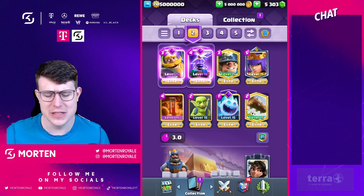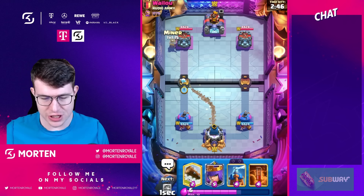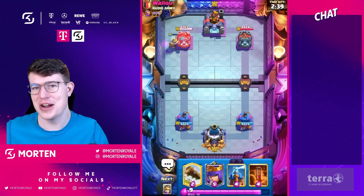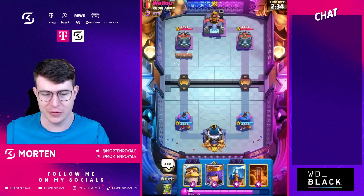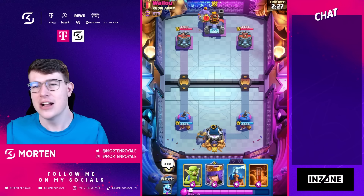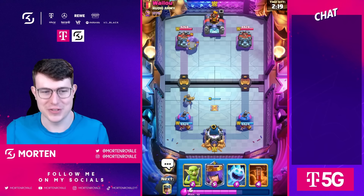I saw Mohamed Light having an absolutely wild win with this 3.0 miner poison deck, so I have to try it myself — it's so good. Found our first game here. By the way, thank you so much to everyone using code Mort. I got a ton of matches on X, Instagram, and in the comments. If you bought the pass with code Mort in any Supercell game, always let me know — I'm always happy to send you a message and say thanks.